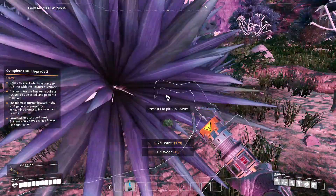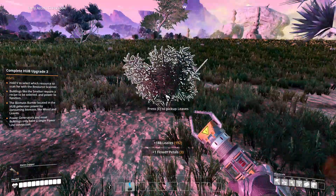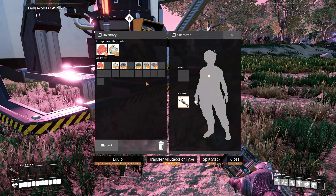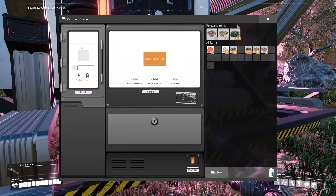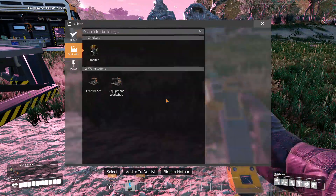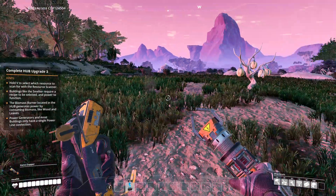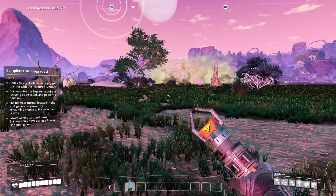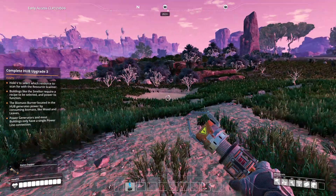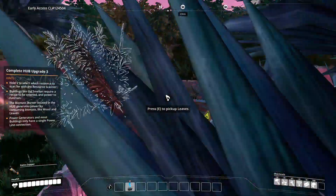Because I know you can get a chainsaw in this game, we'll probably end up using it to cut down trees and get more wood. We've got two hundred leaves - that's a lot! It looks like the biomass burner is already using them. What do we need for a smelter? We need iron rods and wire. The scanner shows two hundred meters, three hundred, four hundred - let's go, it's not too far.